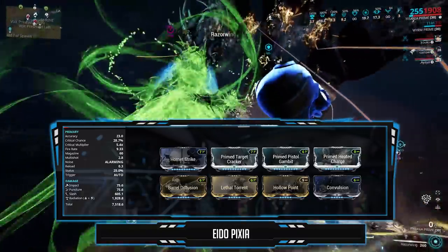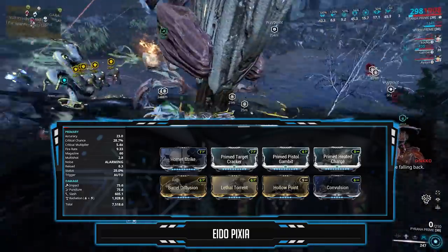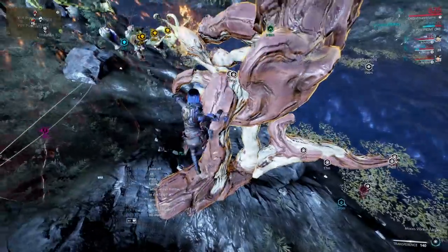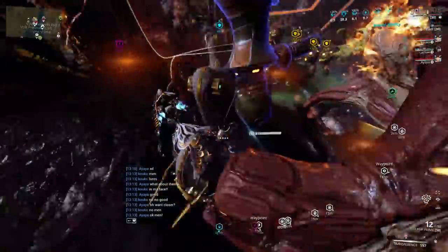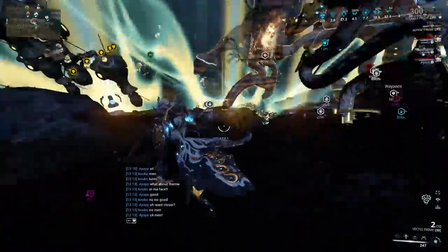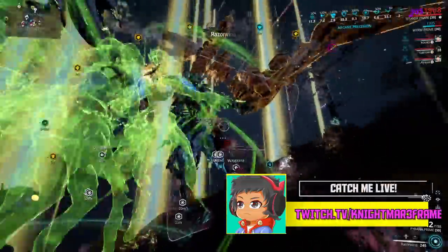The final mod is Hollow Point for the added crit damage. You can also run Anemic Agility, but in high-tier runs a Wisp will be available in the squad. A tip for Titania: always cast your fourth ability mid-air — it speeds up the animation.